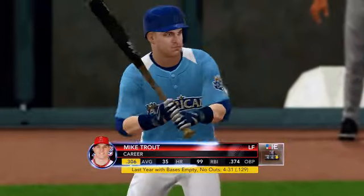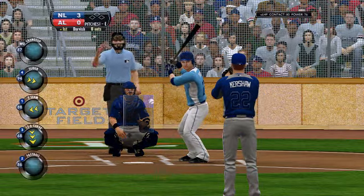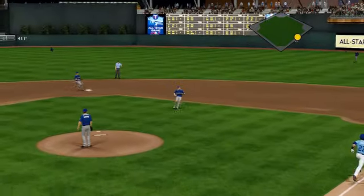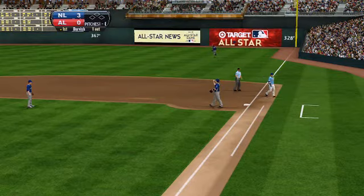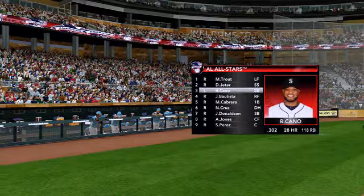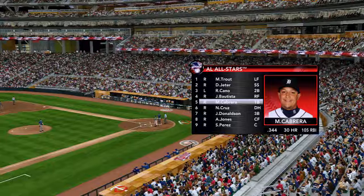It'll be Clayton Kershaw doing the pitching — he's starting for these NL All-Stars. What's the focus here against this American League lineup? One of the best pitchers in the game. Trout grounds it, Utley fields it, and that'll retire him. Let's take a look at the starting lineup these home fans will be cheering for. Robinson Cano — when he steps in the batter's box, keep your eye on him. So many different things he can do, and as he's moving in his career, the power numbers are starting to go through the roof.